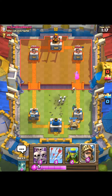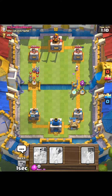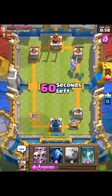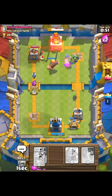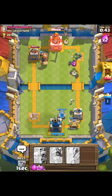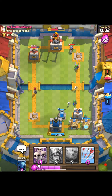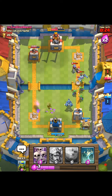His tower one-shots the goblins — that's to be expected. I'm not really sure what to do. I drop it on that side and he's pushing. I knew I should have held it but that's fine. Drop this here, then drop the minions — his zap kills my minions. Meanwhile I just have a large army of spear goblins taking out the tower — that's actually really good. I'll go ahead and arrow that for some good value.